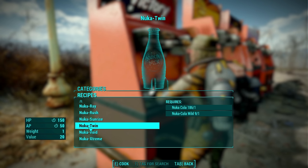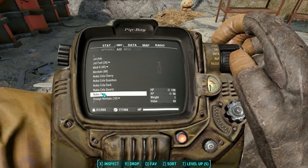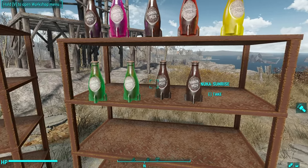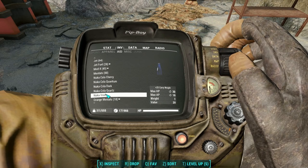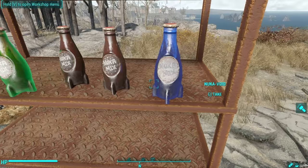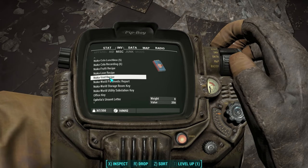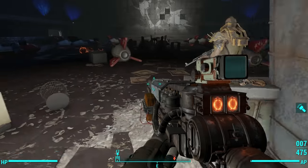We're almost there, folks. Next up is Nuka Twin — one Cola and one Cola Wild — 150 HP and 50 AP over time, and a nice brown bottle. Second to last is Nuka Void — one Quantum and one Dark — plus 25 carry weight, max HP 30 over time, max AP 10 over time. And it comes in a nice midnight blue, royal blue, or maybe even purple bottle. This one is in the Starlight Interstellar Theater; enter the main viewing area, go to the very back to the concession stand, and you're going to find it on the concession stand inside the theater.